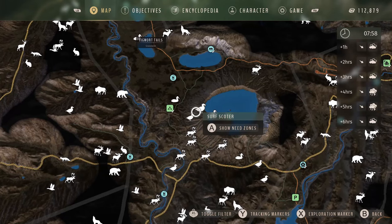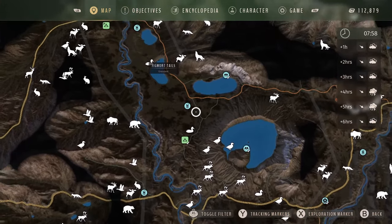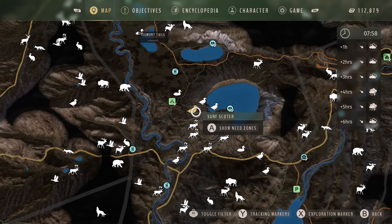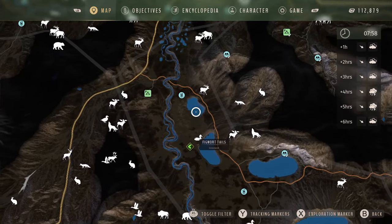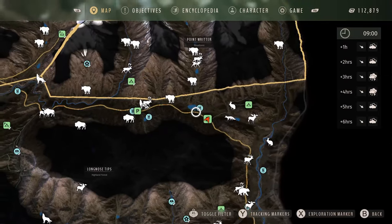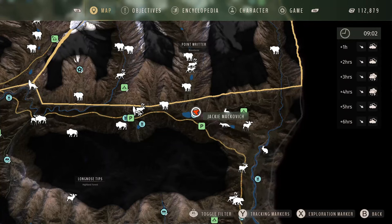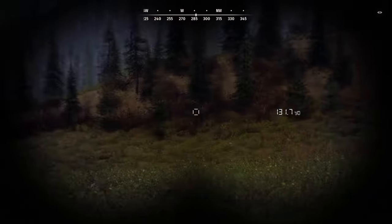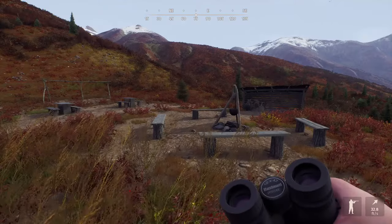I'll quickly go through all these spots and show you the animals actually spawn there. I'm not doing waterfowl since that'll take too long — I think it's 10 o'clock for their resting zone. For fox: I spawned in over here, grabbed my buggy, drove to right over there, and there they are at 9 o'clock watering need zone time. There's a three-star in there! Normally they spawn on the side of this little hill.